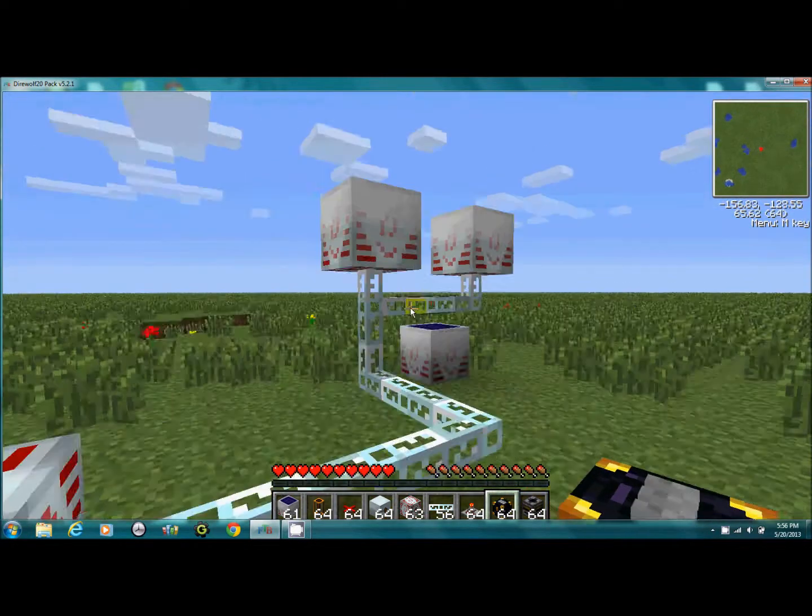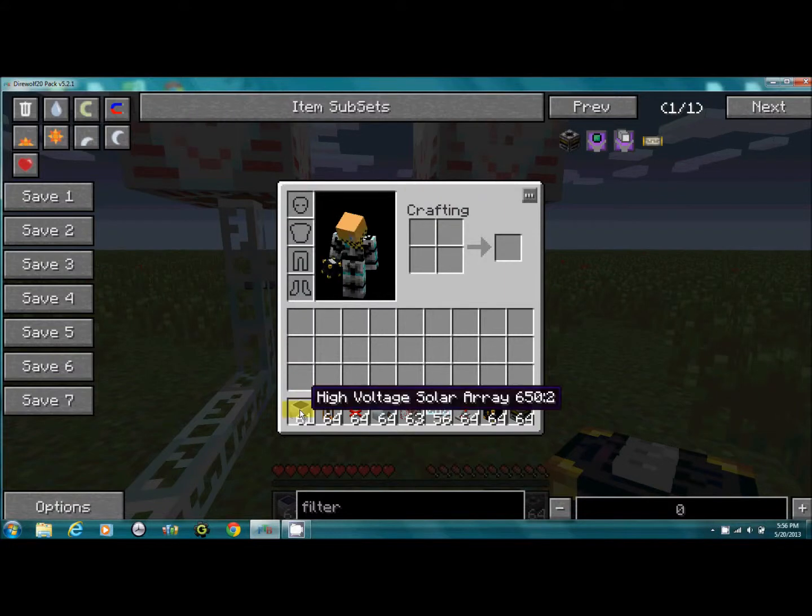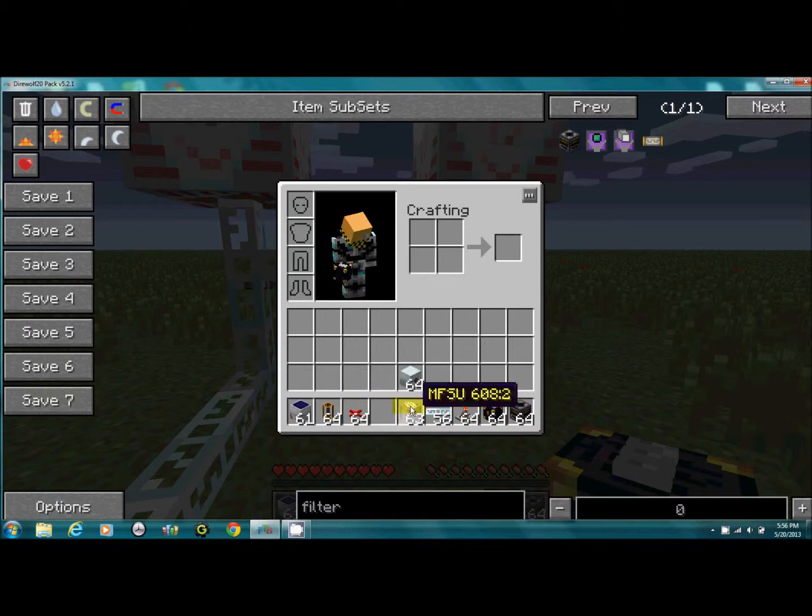You'll need solar panels or a solar array, a redstone tube, alloy wire. You don't need an MFE — you could, but you don't — an MFSU which is more efficient, an MFE, glass fiber cable, a timer, an ender chest, and a filter.